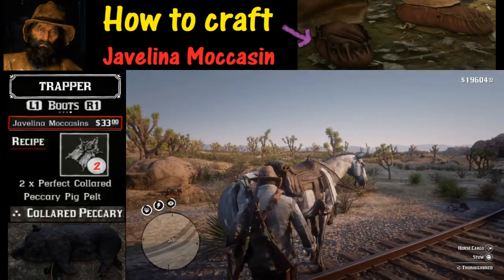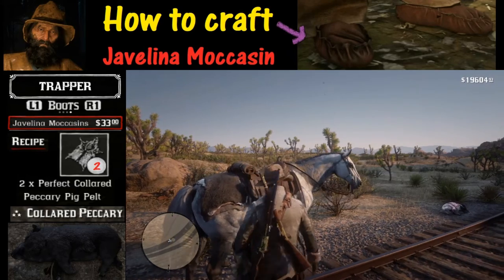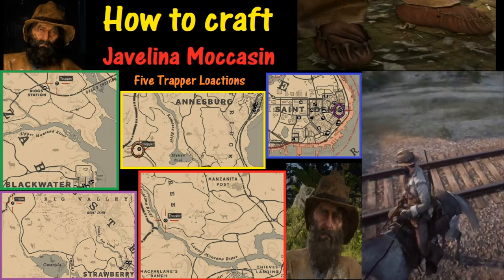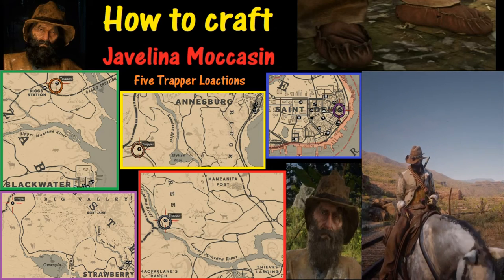These things are all over the desert. All you need is two of them, and then you can go ahead and bring them to a trapper. There are five different trapper locations that I know of where you can take your perfect pelts — which one you choose is going to be up to you.